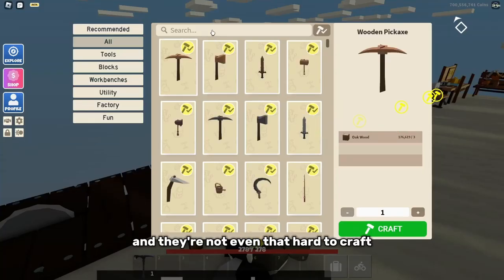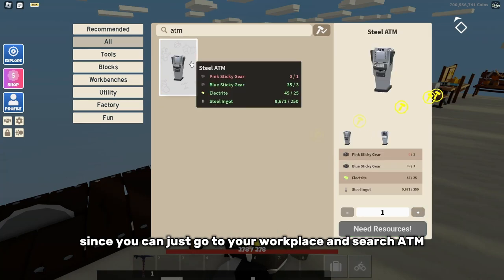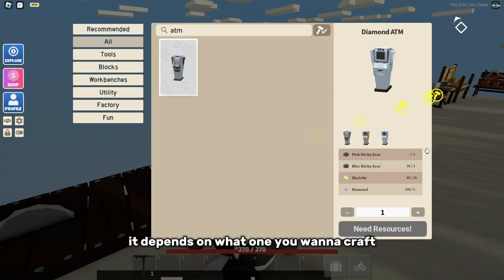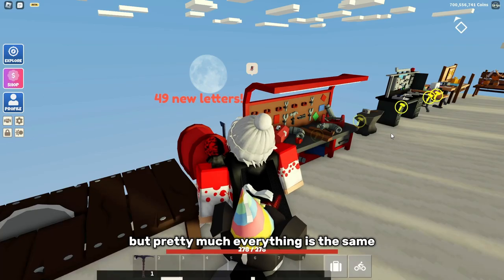And they're not even that hard to craft since you can just go to your work page and search ATM. All you need is a pink sticky gear, three blue sticky gears, and 25 electrodes and 250 steel ingots, or 25 gold or five diamonds. It depends on what one you want to craft, but pretty much everything is the same.